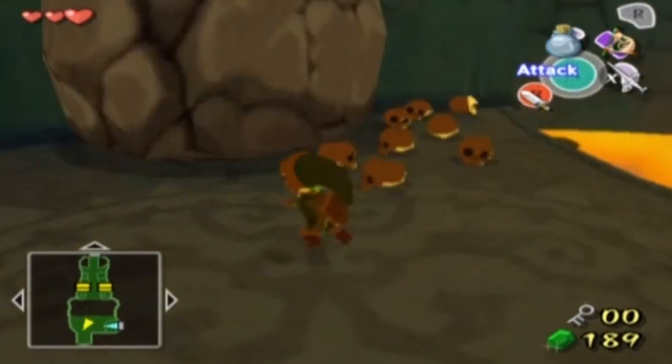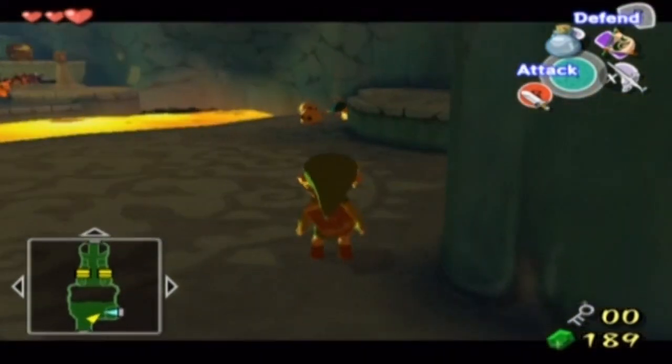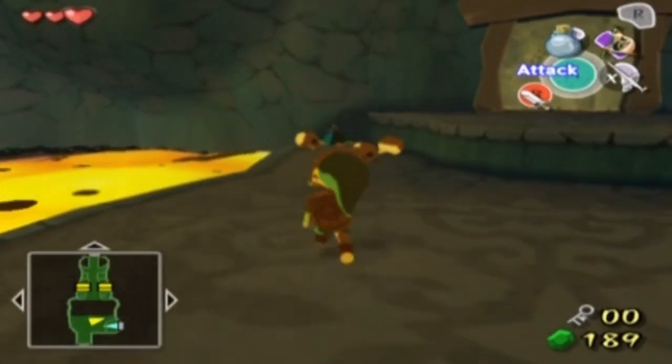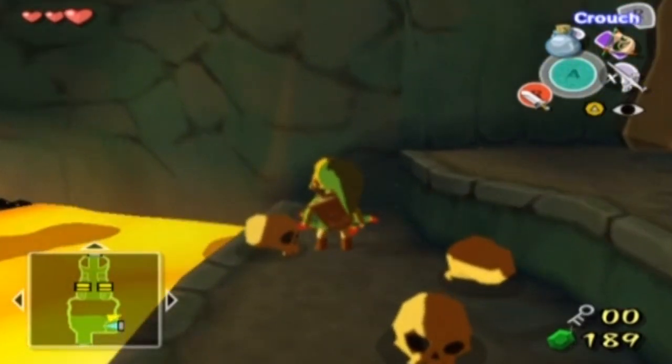Welcome back to The Legend of Zelda Wind Waker for the Nintendo GameCube. We have arrived at the boss door, but we can't currently go through it because we're missing the boss key. So that's what we're going to go and acquire now.